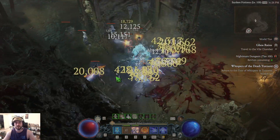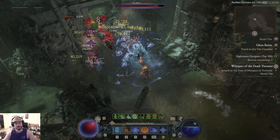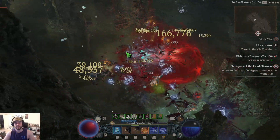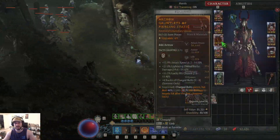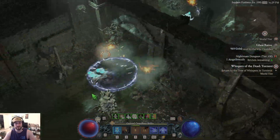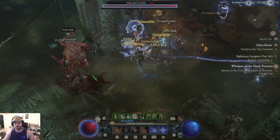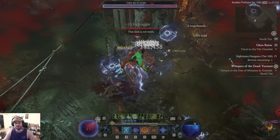We initially had a build out there — Charge Bolts X-Valves, if you've seen it. I initially tried it, and I think it's because my gear's not perfect. I don't have Lucky Hit with Barrier on my helmet, and I don't have Lucky Hit with Barrier on my gloves. The mana just felt bad.